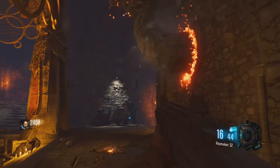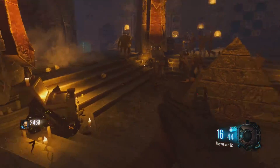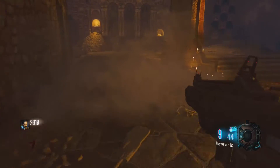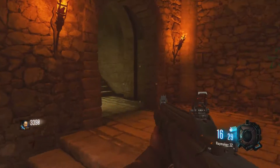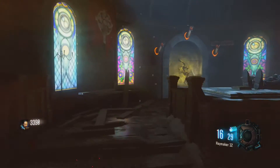It breathes fire, then turns back into stone and crumbles to pieces — that's how you know you've fed the iron dragon. You have to make sure you do this for all three iron dragon locations, and then once you do that, the Wrath of the Ancients bow will be unlocked.